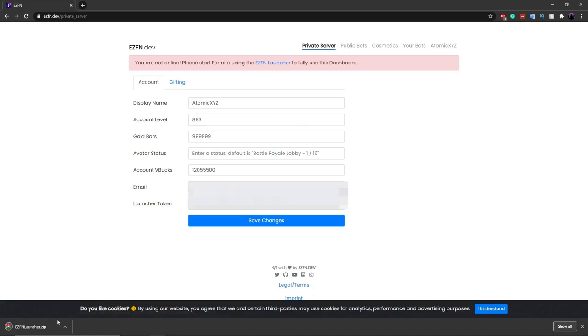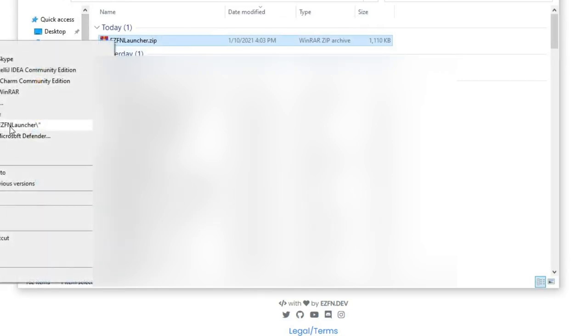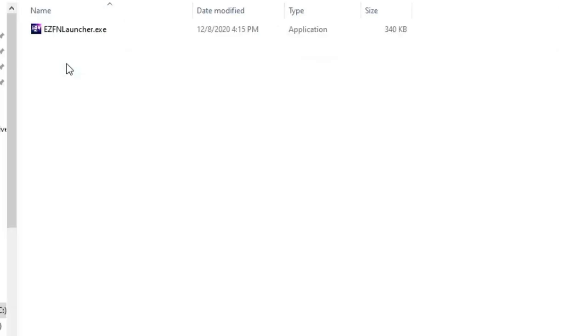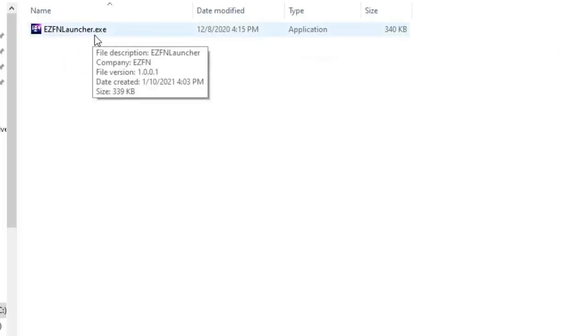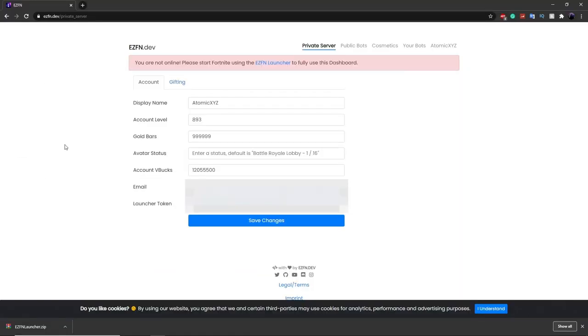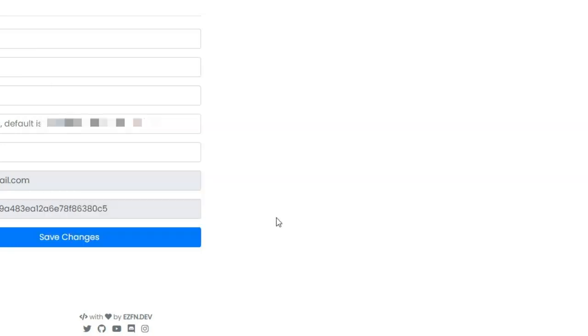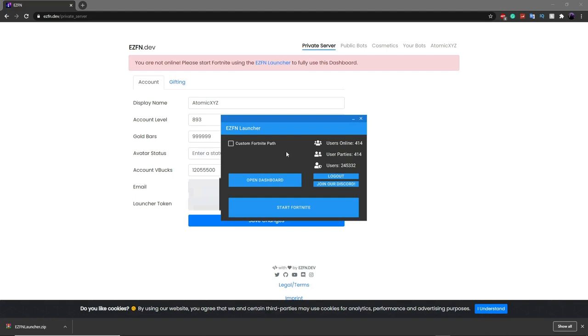Click on EasyFN Launcher at the top and that will download the launcher. Open up the folder, extract it, and double-click on it — there should only be one file. Double-click that and it'll open up the launcher. It's going to ask you for your launcher token, so go back to the website where it shows your launcher token, copy it, go back into the launcher, and paste it in. Then click Login and you're in.